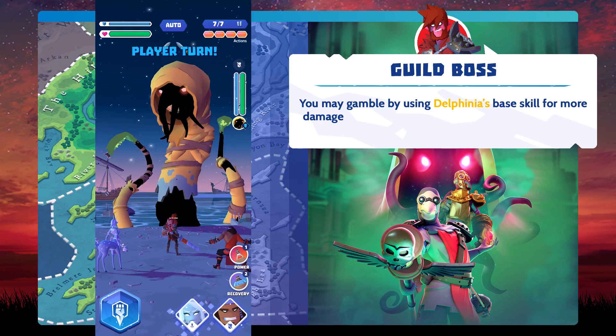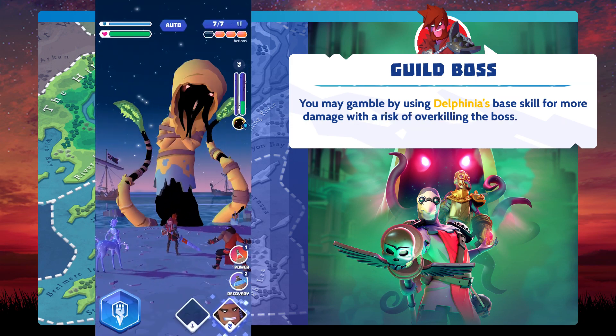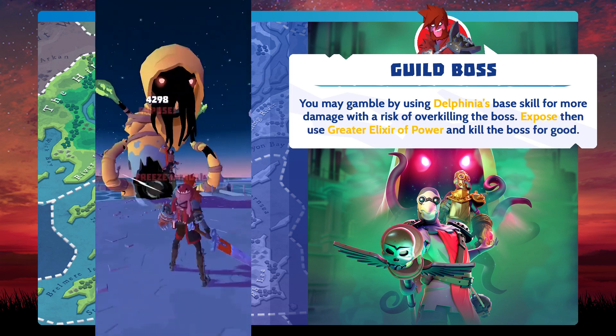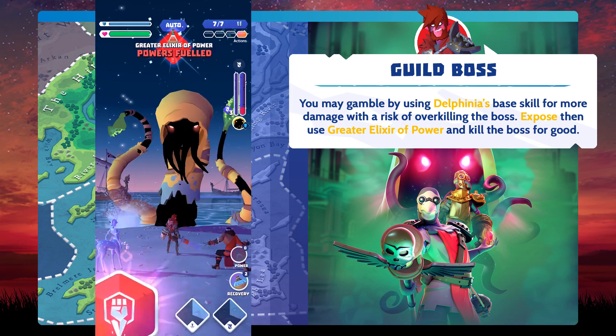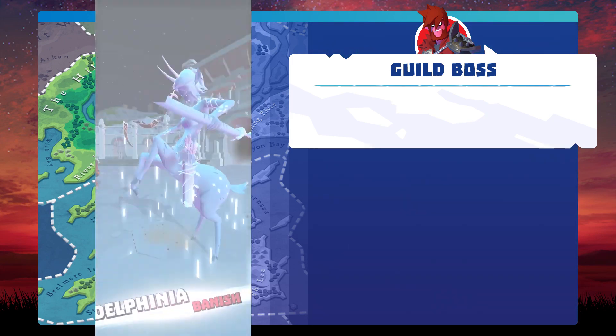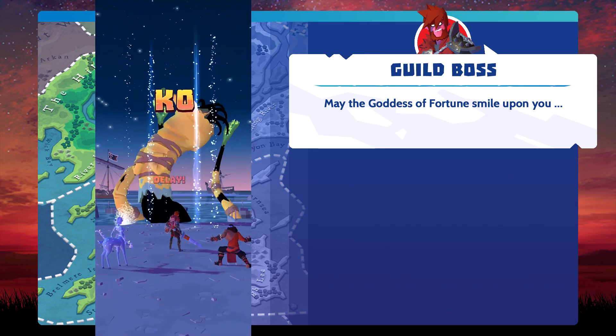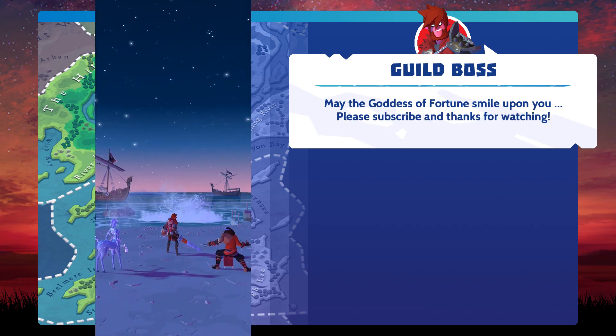You may gamble by using Delphineia's base skill for more damage, with the risk of overkilling the boss. Expose, then use the greater elixir of power and kill the boss for good. May the goddess of fortune smile upon you. Please subscribe and thanks for watching!